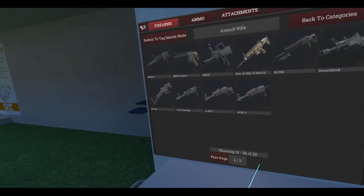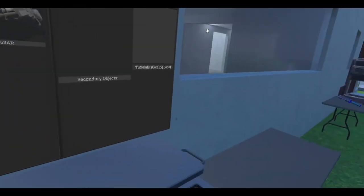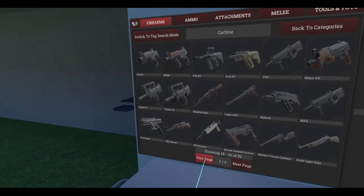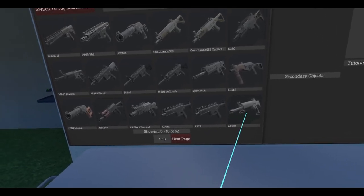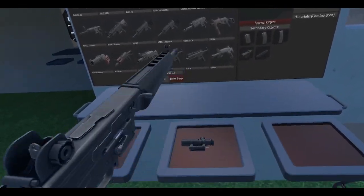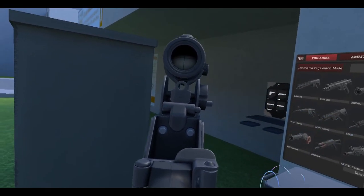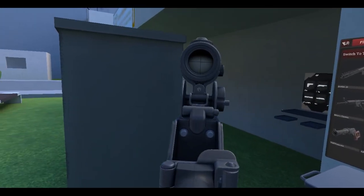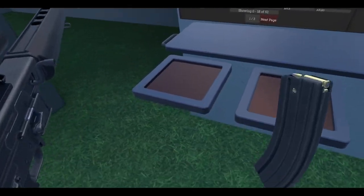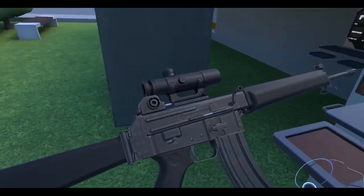Let's do the M16A4 — actually, you know what, I'll grab the AR-180 instead. I like the magnified optic and the little slot for the iron sights; that's pretty cool. Let's grab a large magazine and stick it in there.